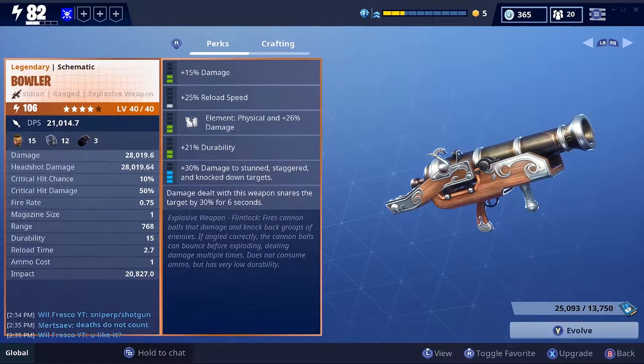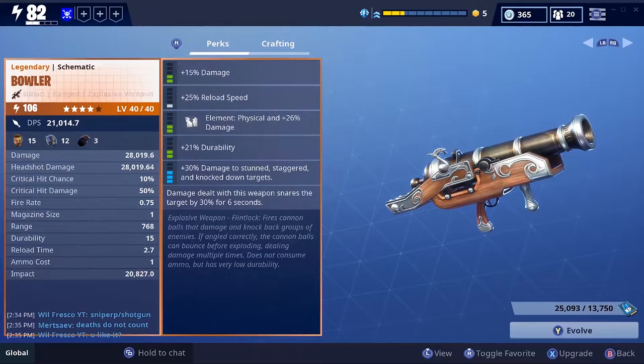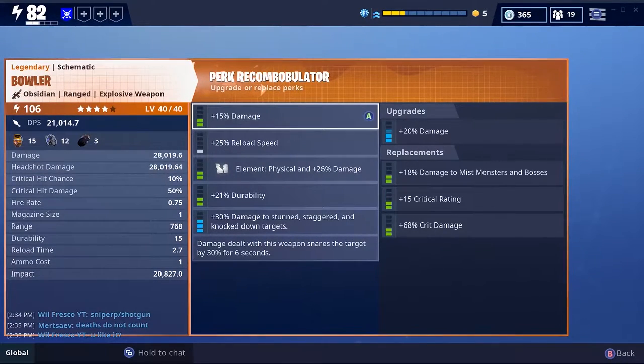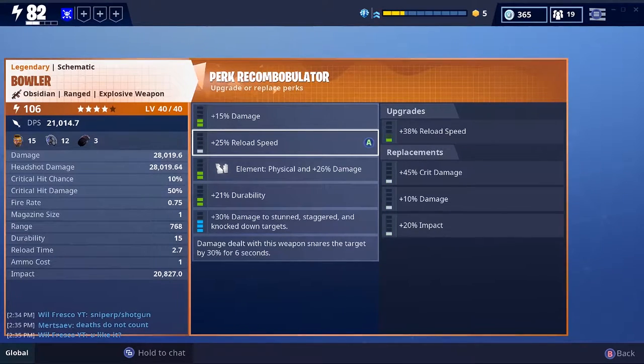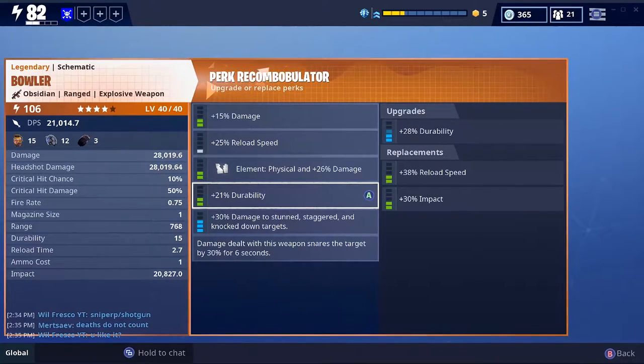Let's go over the perks of the legendary Bowler. I got mine up to power level 106 and the perks are as follows: 15% damage, 25% reload, elemental, physical and 26% damage, 21% durability, 30% damage to stunned, staggered and knocked down targets. And then the 6th perk - damage dealt with this weapon snares the target by 30% for 6 seconds. Now I'm wondering if I could change any of these. For damage you can change critical rating, crit damage, reload speed, impact. You can change the element - I'd probably go energy if you decided to max this gun out. I only got it up to 106, let's have some fun with it.